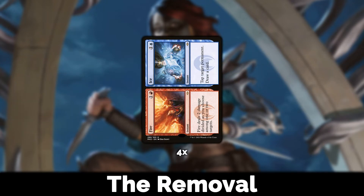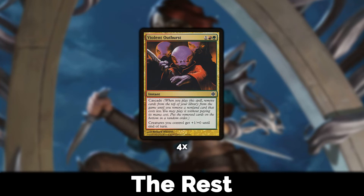The actual removal: I'm playing four Fire/Ice. Fire is removal; Ice is more like a cantrip, though tapping a permanent can be useful. These are safe to play in a cascade deck since they're one of the better options. Violent Outburst rounds out the non-creature spells — just another cascade trigger at three CMC to try to hit your rhinos as much as possible. Nothing revolutionary here; most Shardless decks also play four Violent Outburst.